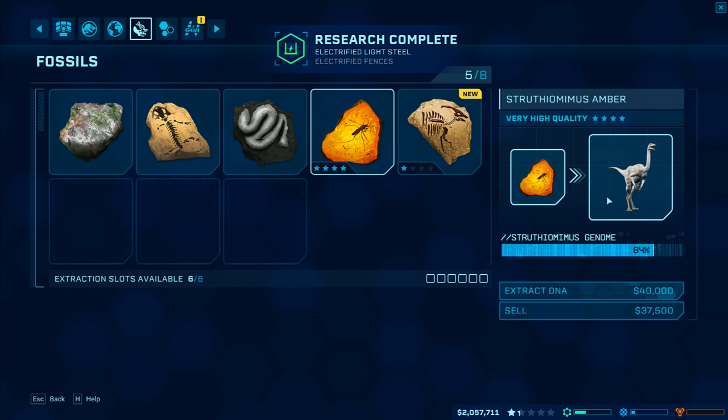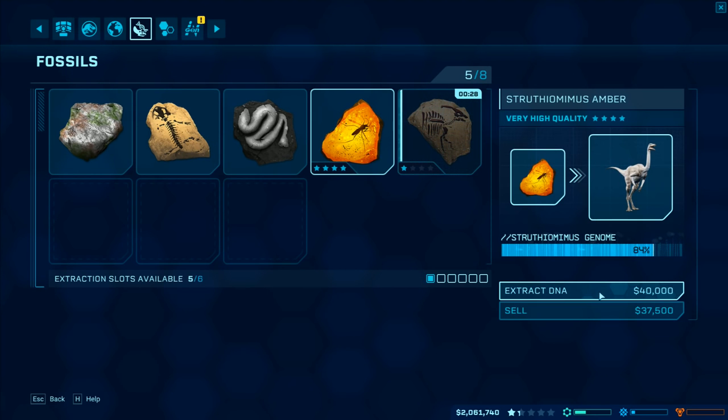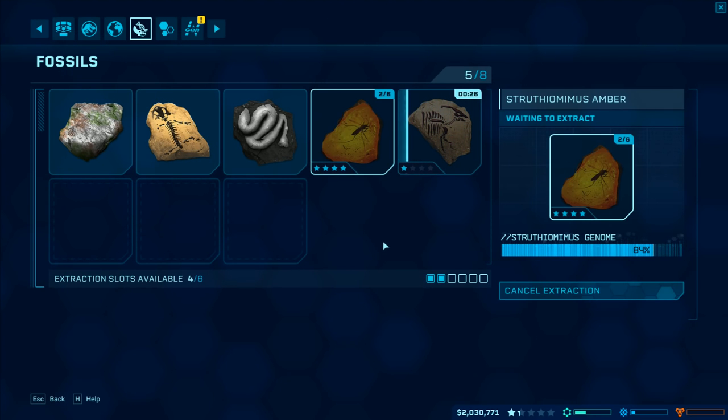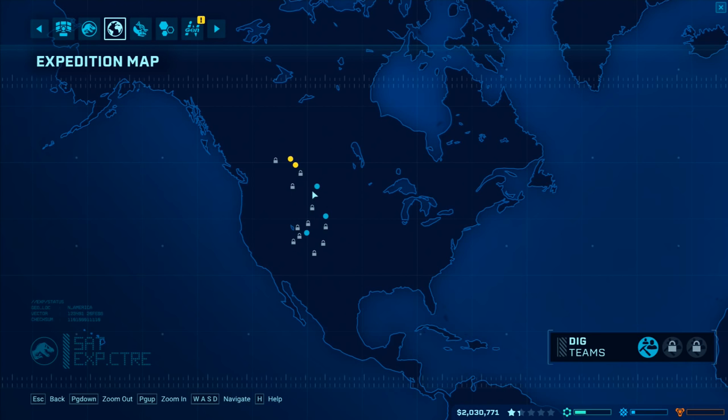We've got a Struthiomimus amber here so that should boost that one up, and then we've got the Edmontosaurus here - we can actually make an Edmontosaurus now. That is a very low quality one though, so I'm going to put that one going, and then I'll put that one going in a bit as well. Let's go back to our expedition map.